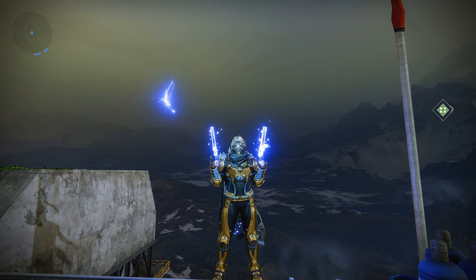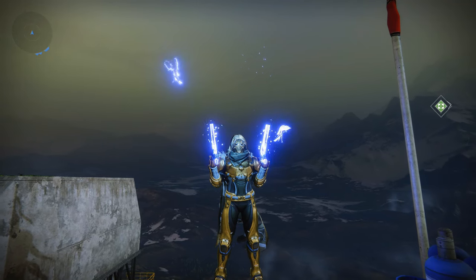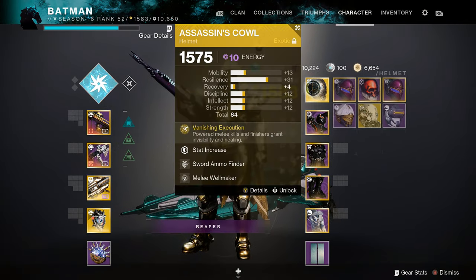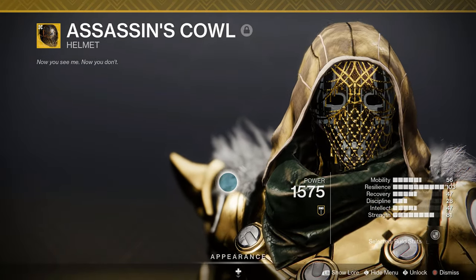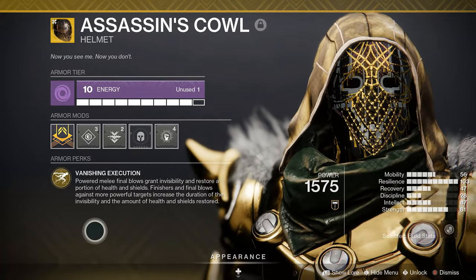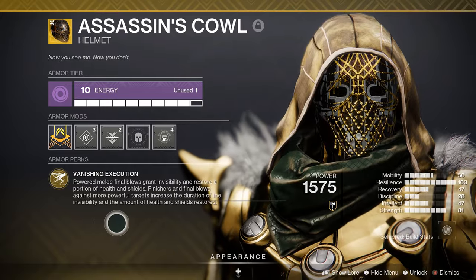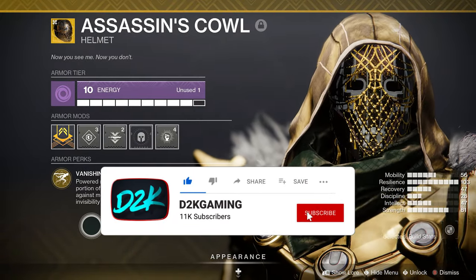After my hunter build, a bunch of you — I think probably new lights or people that haven't done it yet — are asking how to get Assassin's Cowl. For those of you that have it already, I understand some people have it, but there's a lot of new people playing the game. So I don't need to see you saying 'I've known about this forever' — I get it, but a lot of people don't. So this is not just for you anyway.